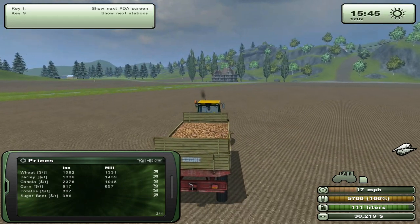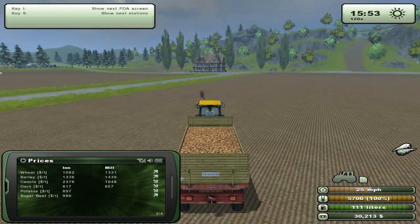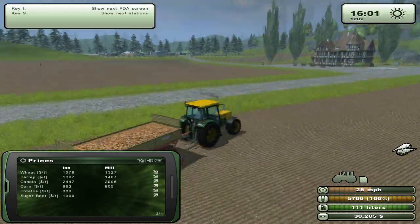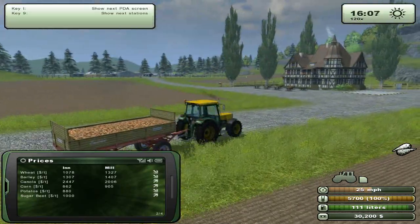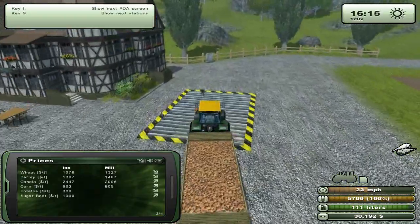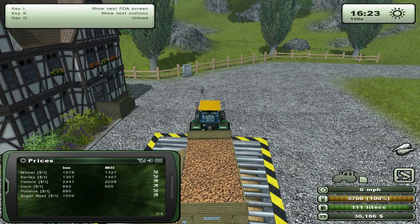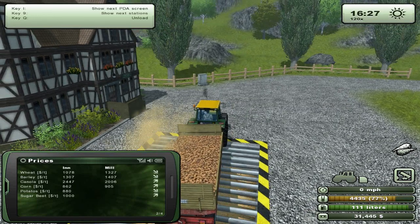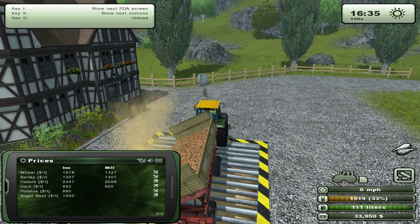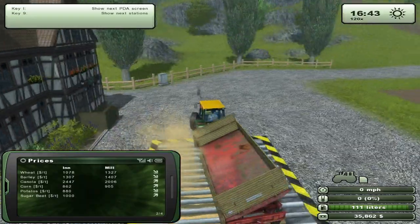Oh I think sugar beets went down a little bit at the inn — $9.86 now, I think they were about a grand or so before. But yes, this is the inn — so we've learned something new again. There's a campsite over here and some grass over there as well. Unload. Oh, it's actually a grand now — straight up a grand. Very nice indeed.